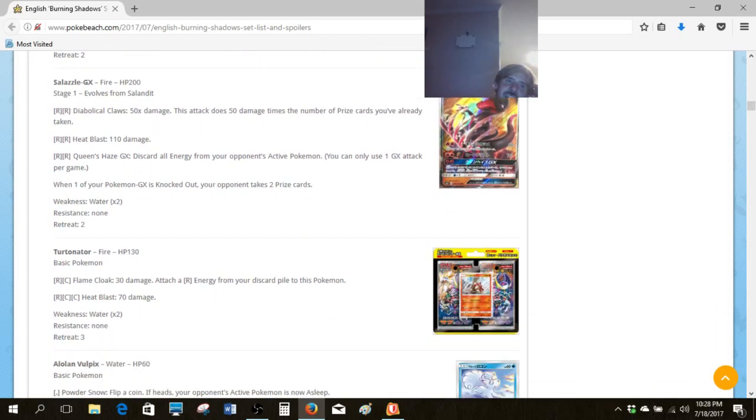Let's take a look at Salazzle GX — I think it was in a promo set in Japan originally, but there are lots of cool attacks here. Diabolical Claws does 50 for each prize card you've already taken — inherently a balanced attack in the first half of the game, but I think in a late game situation it can be a nice sweeper. A lot of the top tier might struggle against that attack after the first two prizes — once you draw those prizes, it could just be downhill for whoever's playing against it.